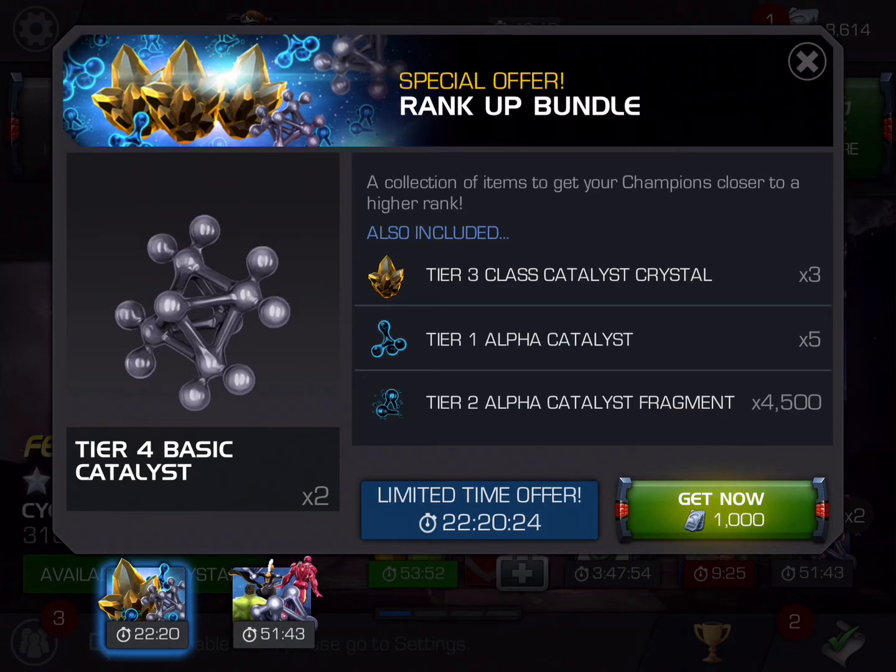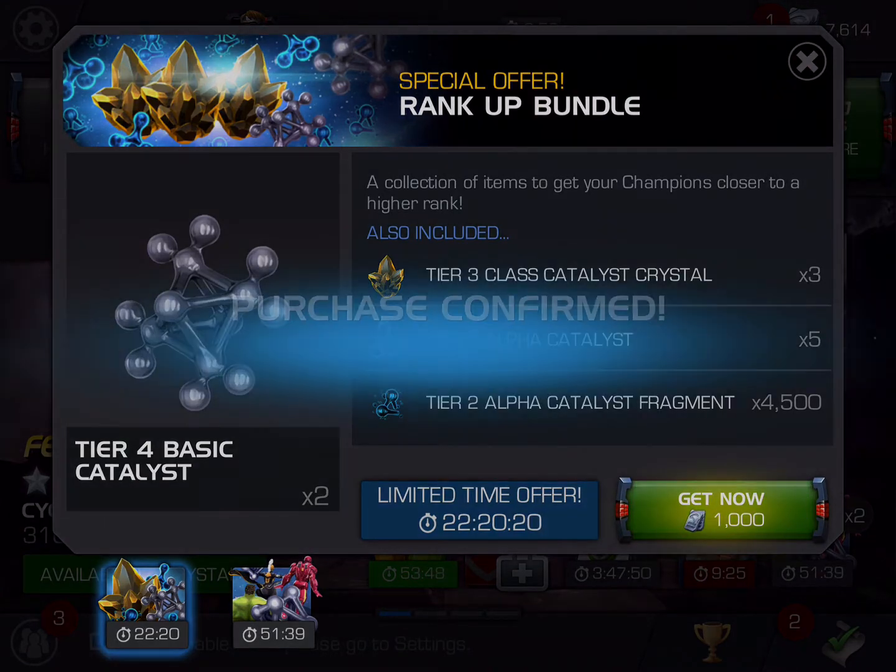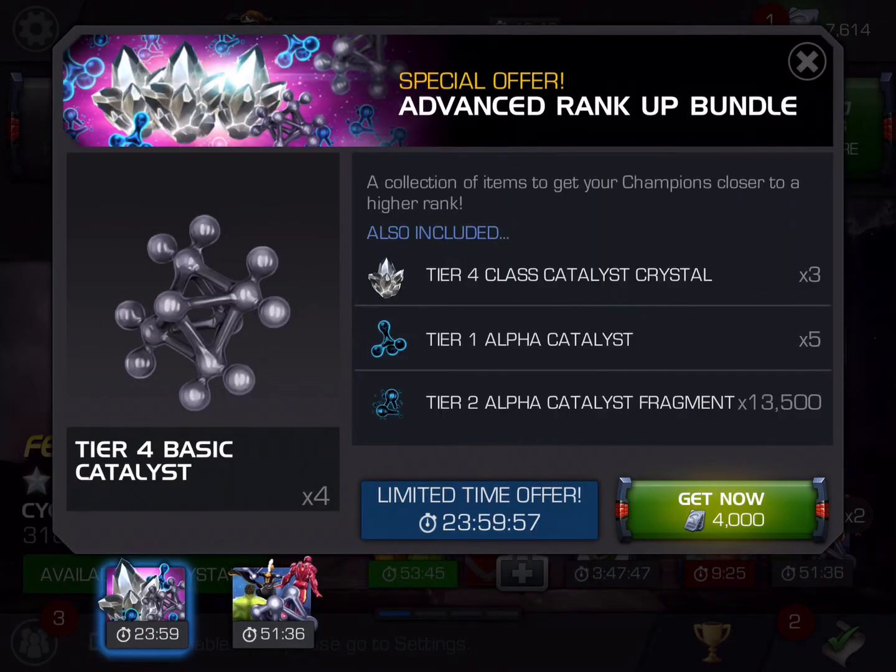So I am going to purchase this, which is going to unlock the next one — the one I really care about. That's 3 tier 4 class catalysts, and I just want to say this used to be a great deal even without the tier 2 alpha catalyst fragments. So from a 1 to a 10, this is like a 9, 9.5 in my book.